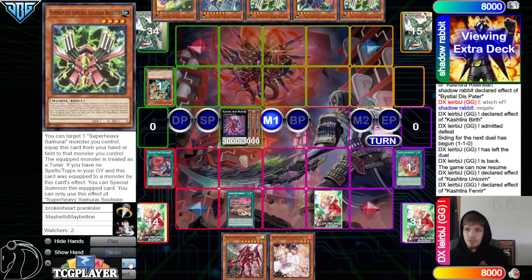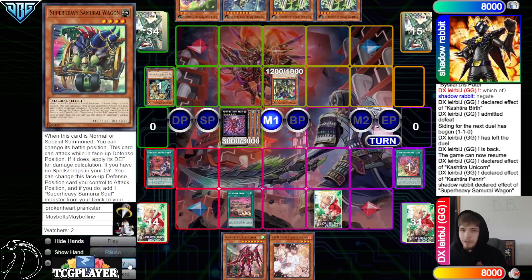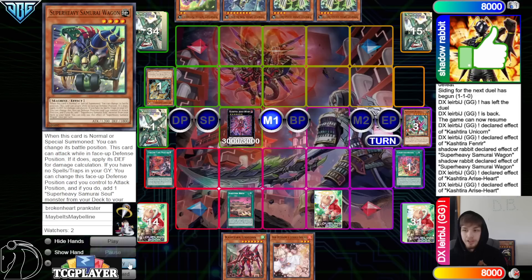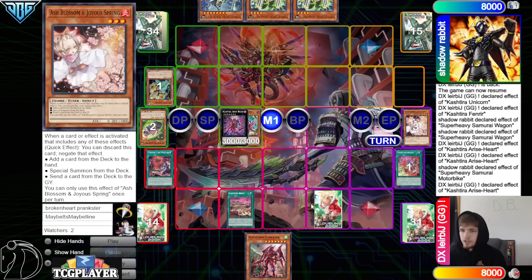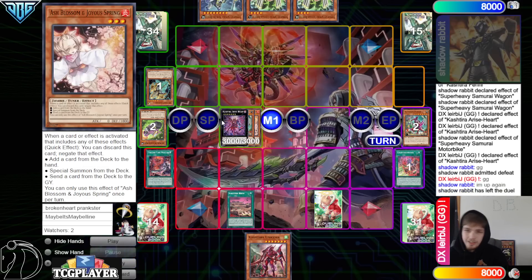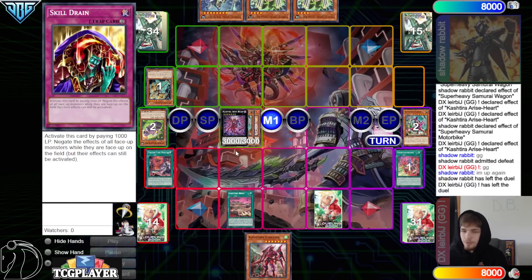They draw Soul Gaia Booster — another one. Feel like they play three of that card, they've been seeing it a lot. Normal summon Wagon, switch to defense. Wagon effect to switch to attack, chain Arise effect to banish face down, Arise attaches. Then Motorbike — discard — chain Ash Blossom on that. Arise effect attaches the Ash. They say GGs. They didn't even know about the Skill Drain that was set — that was going to make it infinitely harder.